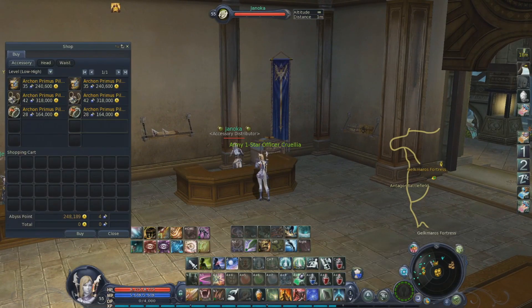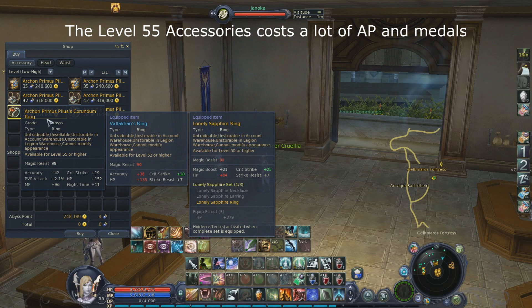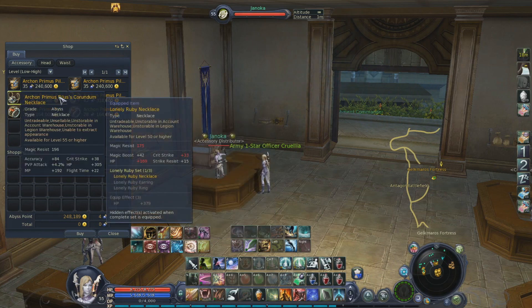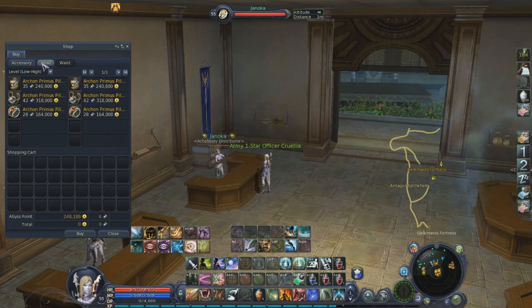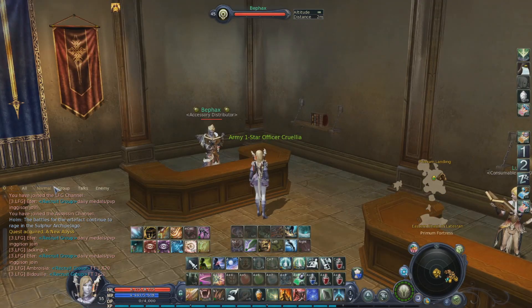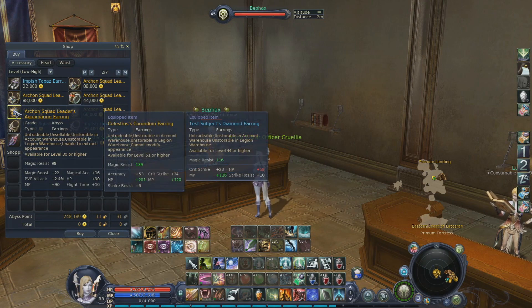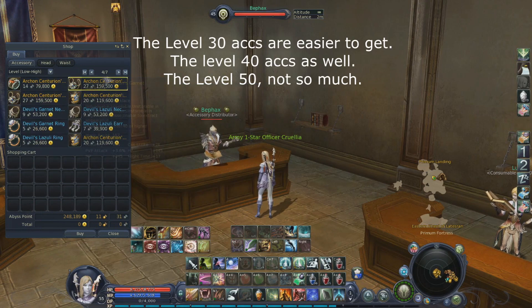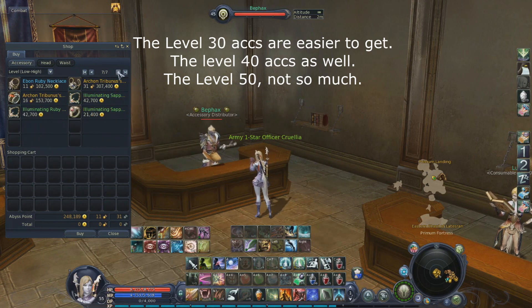Hello everyone! So in terms of PvP accessories, I always wanted to know how much more damage do we get if we go from PvE to PvP accessories. Of course we can see the amount of PvP attack that we get with each accessory, but that is in percentage. The question is how does that translate into actual damage at the end? And also, if we compare all the possible PvP accessories you can buy right now, how do they compare to each other in terms of PvP damage? That's what we are going to find out now.